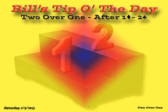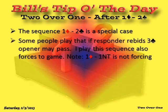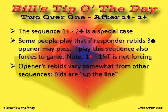The sequence is 1 diamond, 2 clubs. It's a special case with special rules applied to it. In fact, some people play that in this sequence, if responder rebids 3 clubs, opener is allowed to pass short of game — we don't play that. It's also important to note that 1 no trump is not a forcing response to 1 diamond, which is one of the reasons it is an exception. Opener's rebids vary from what we've learned so far.